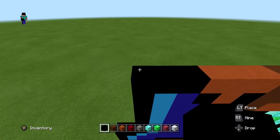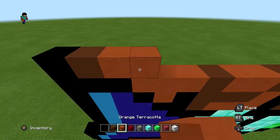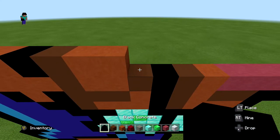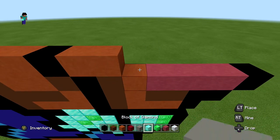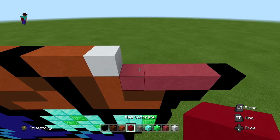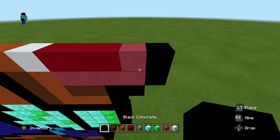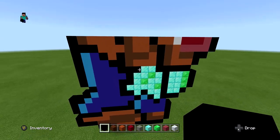For this next layer, start with one black followed by one brown, three orange terracotta, a black, a brown, two more orange terracotta, another black, two more orange terracotta, then one white concrete, three red concrete, one pink terracotta, and one black on the end. When you're done it should look something like this.